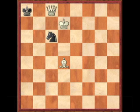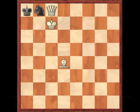Queening is no good either, because knight to b8 and any king move leads to stalemate — like king to c7 for instance, or any of the other king moves. So that's no good, and so what can we do here?